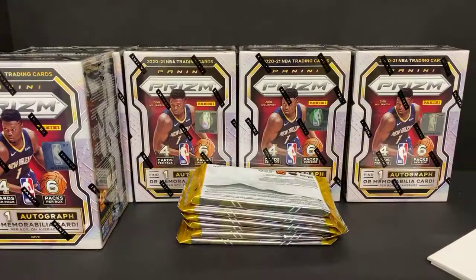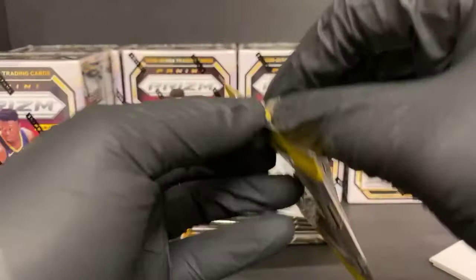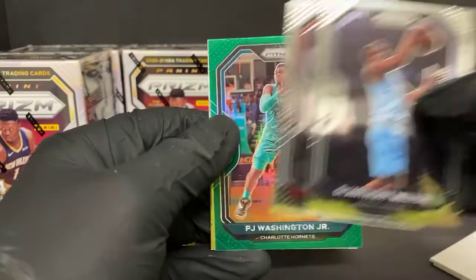This is actually the first break where the Hornets and the Timberwolves went for about the same amount — that should be our mem card so we'll save that for the end. I think they were both just under $200. Usually the Hornets kind of blow them out of the water. Anthony Edwards is getting kind of entertaining. D'Anthony Melton, J. Crowder, PJ Washington Jr. green for the Hornets, and Jaden McDaniels rookie for the Timberwolves.